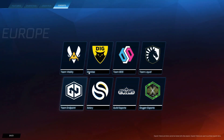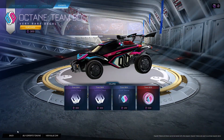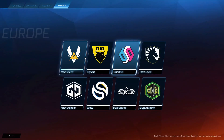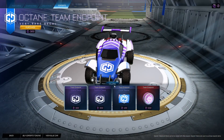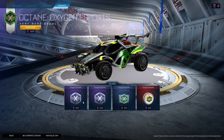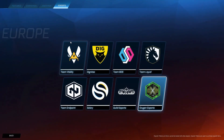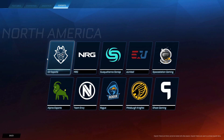We also have Guild which looks clean, and then Dignitas and BDS — the BDS one looks cool as well. You already had Vitality and Dignitas, and I don't think Endpoint actually had one before, so most of these EU ones are new except for Dignitas and Vitality.